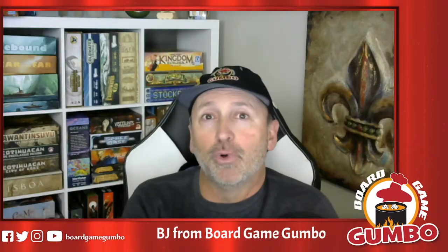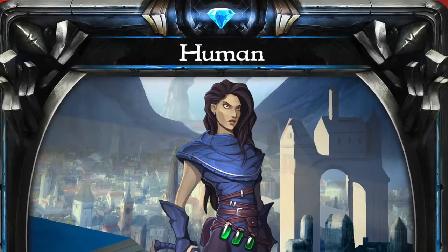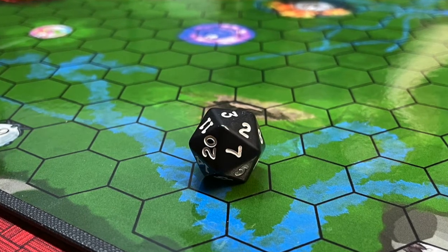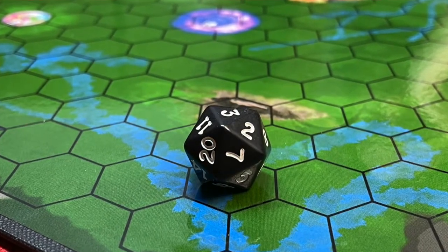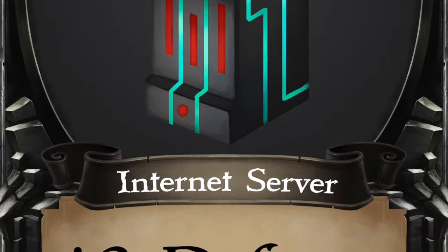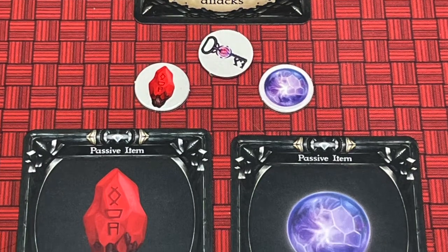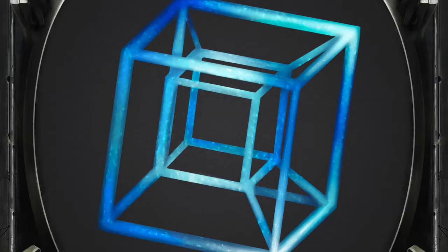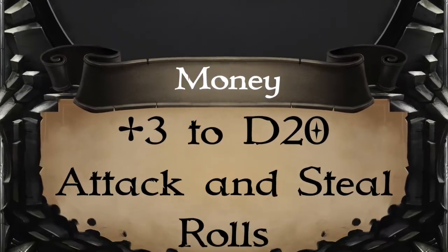Turns are simple. Players move all their characters, and then they can take three actions — one active action per character. That's attack, steal, activate an obelisk, perform a special ability, or use an active item. Players can attack other characters, or even try to steal items from them. Stealing the Anti-Matter and Philosopher's Stone before the other players use them to craft the Immortality Key might be important, but there's a ton of different items to use and to battle over.